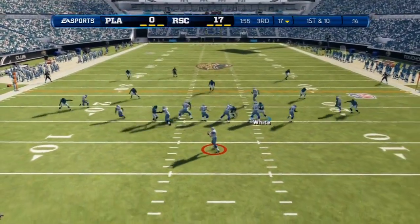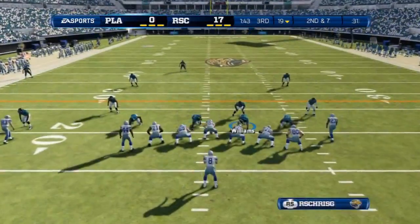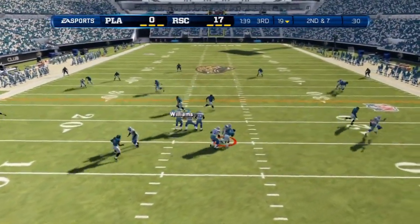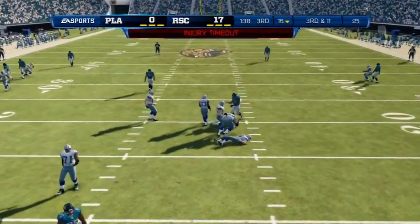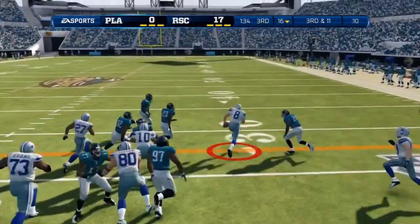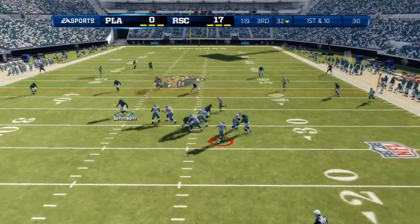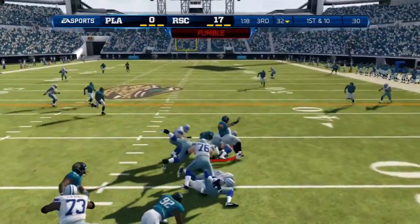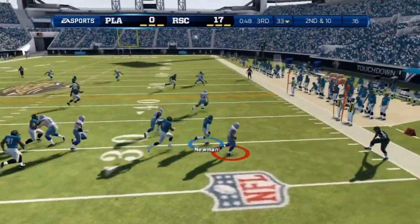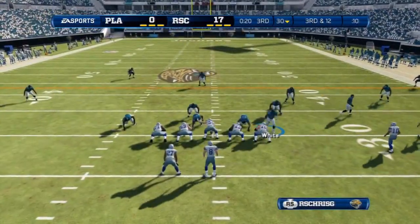Beginning of the third quarter, the Cowboys get the ball back. Steve Young tries to scramble, down 17-0, needing to get something going on offense. Second and seven, he gets sacked by Reggie White and is injured, but comes back the very next play. Steve Young tries to run again and fumbles it - they pick it up and bring it back to the line of scrimmage. A screen pass from Steve Young goes nowhere - my defense is all over them.